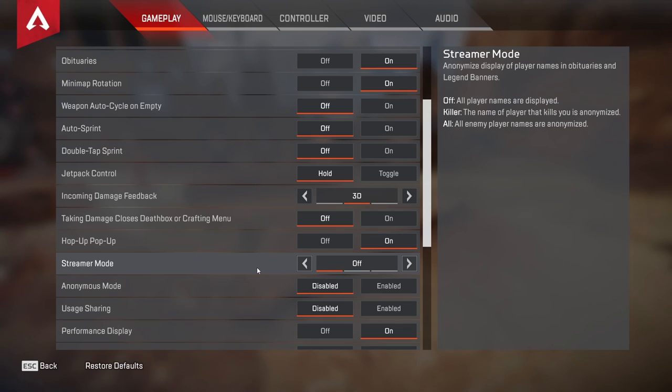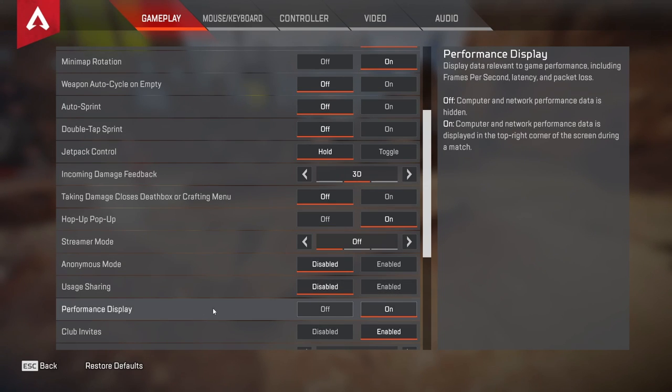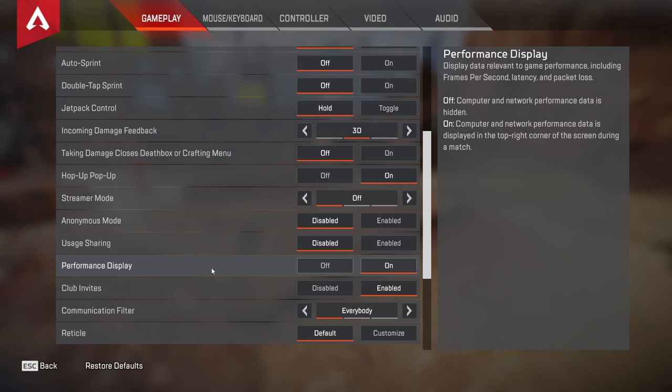Shimmer mode I have off, but sometimes there are glitches in the game where people put random characters in their name and it'll crash, so it's up to you. All the performance display stuff — I have this on so you can check your FPS regardless of whether you're on console or PC. You can check FPS, latency, packet loss — whatever it is to figure out why you're lagging, if you are lagging.